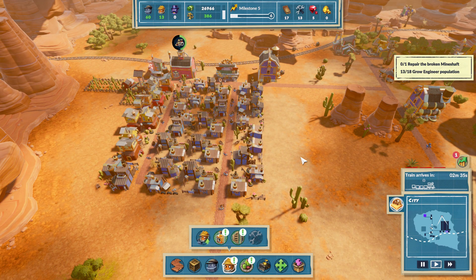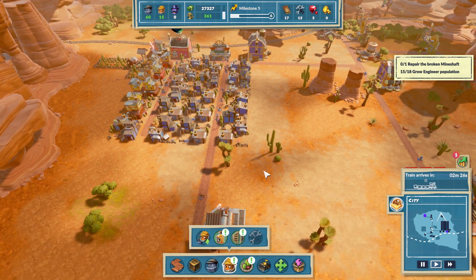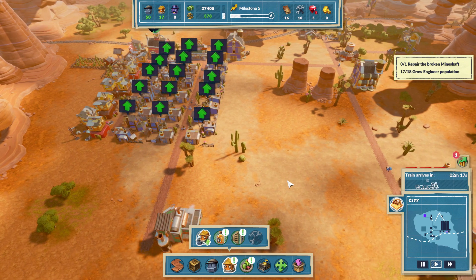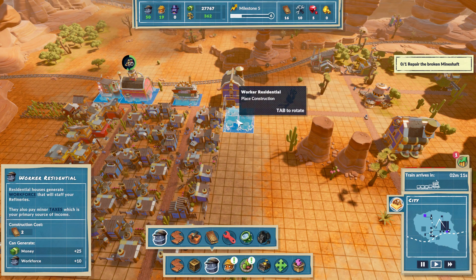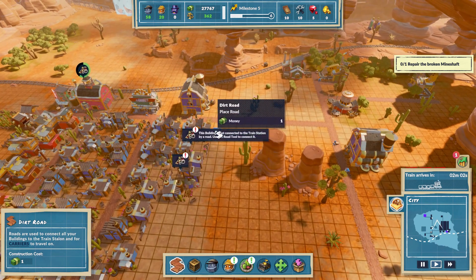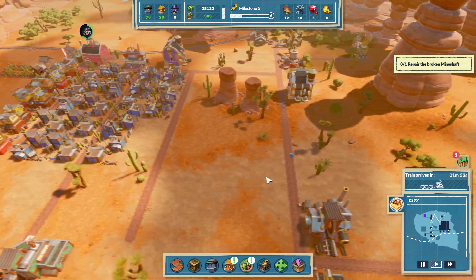That only gives us 13 engineers, and we're losing workers, so we're going to have to get more regular residential in as well. Let's do this first - let's throw in three. Now we have enough engineers.